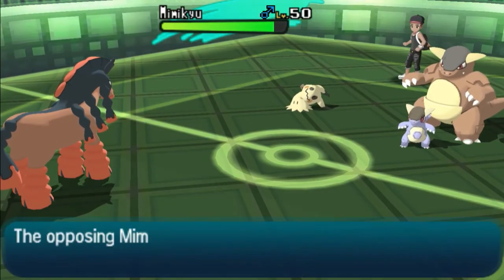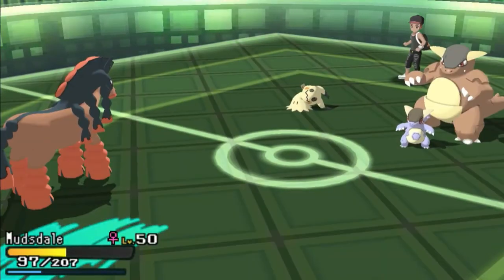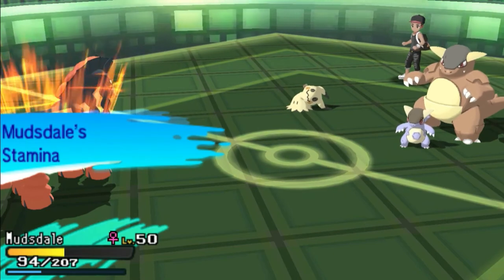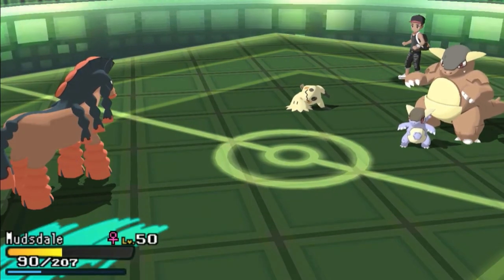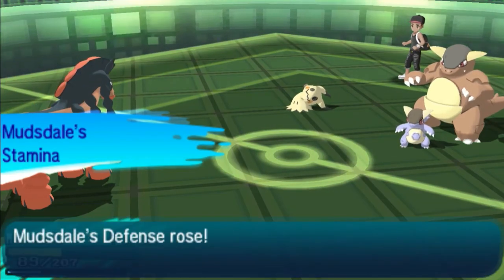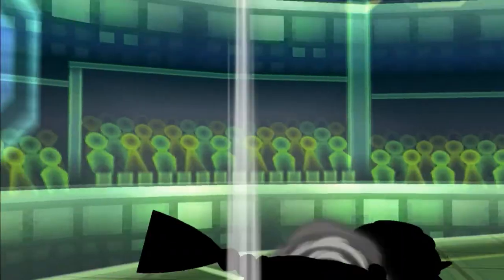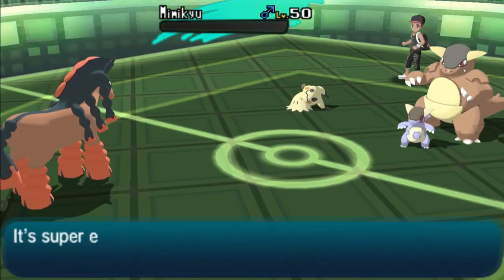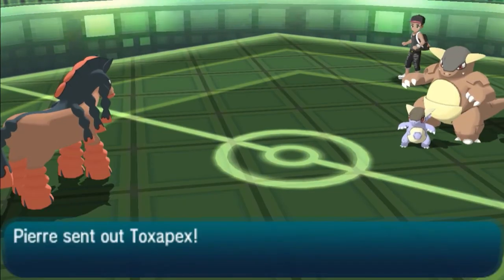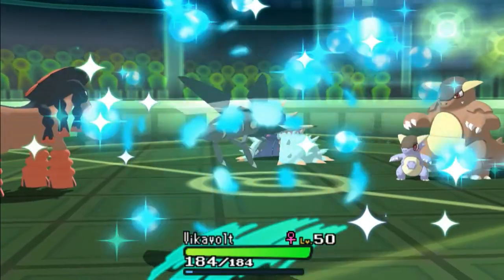Kangaskhan goes for another Power-Up Punch, but Mudsdale's ability is Stamina — it raises defense every time you're hit. The baby Kangaskhan gets a double attack, so he gets plus two attack but I get plus two defense — we're kind of both in the same ballpark. I go for another Heavy Slam onto Mimikyu and that's one dead Mimikyu. There's no way it survives with the Weakness Policy I popped earlier. His last Pokemon is going to be Toxapex — I have a love-hate relationship with that Pokemon.